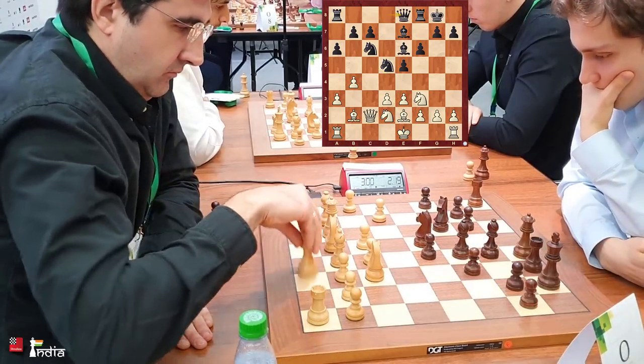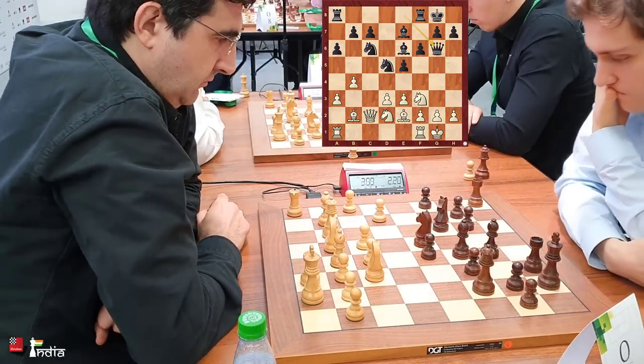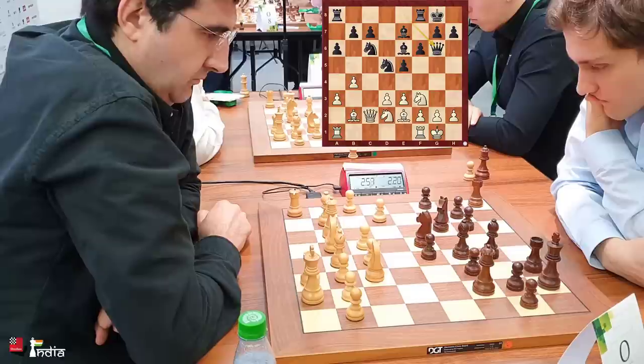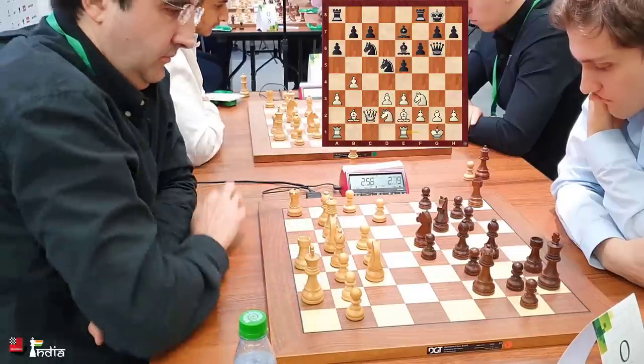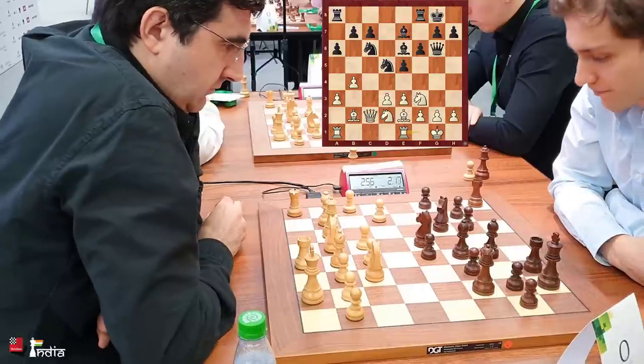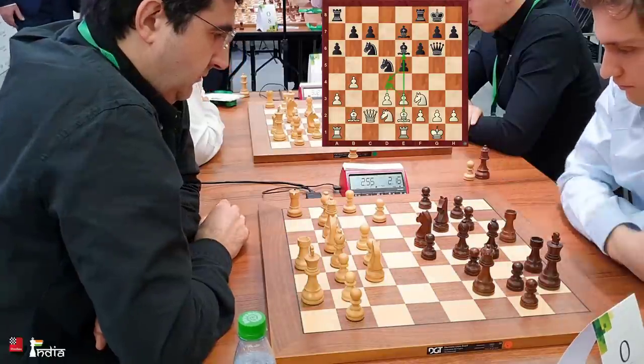Queen e8 is played — maybe he wants his queen on f7. Kramnik goes to g6, putting pressure on the d3 pawn, but for now it's well protected. Rook e1 — at some point when d4 comes and the e-file opens up, the rook will be well placed.